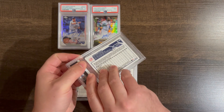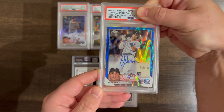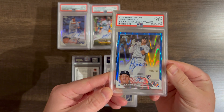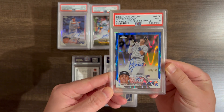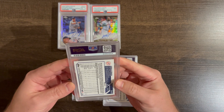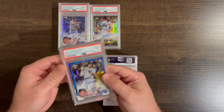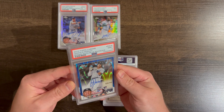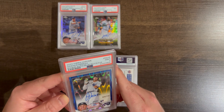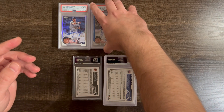Oswald Peraza — it's got a Blue Wave auto. Got a 9. Already a lot of nines. The front looked pretty good — maybe I'll have to resubmit that.